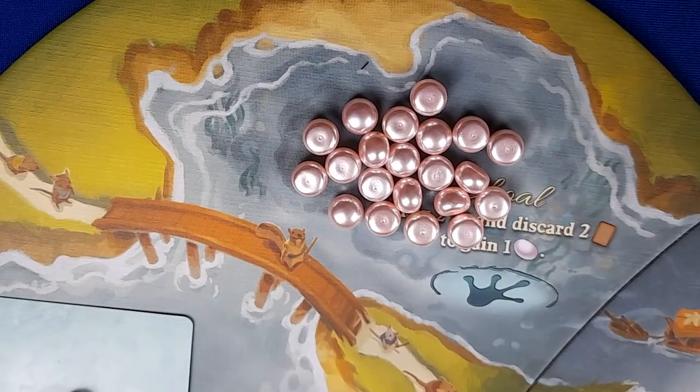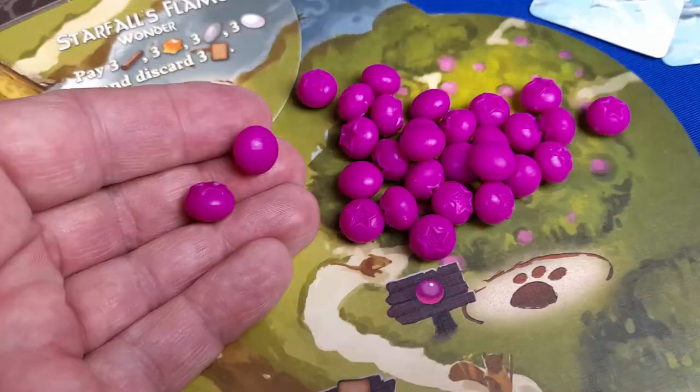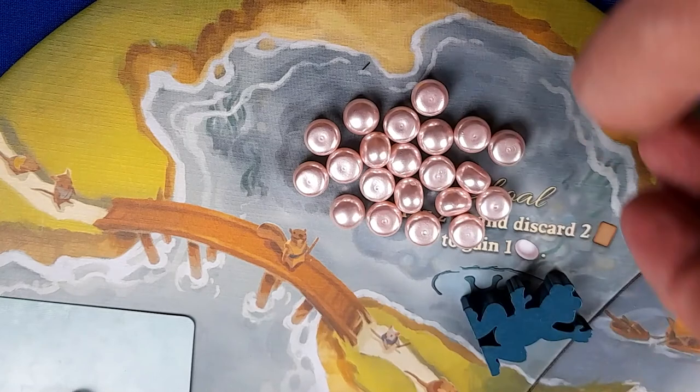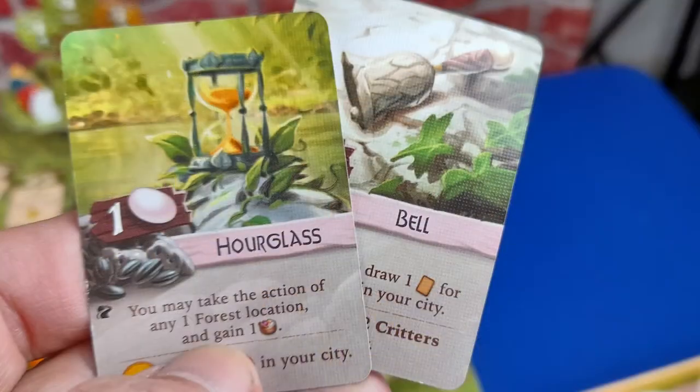Another option is to visit the shoal. Here, the player needs to pay two of any resource and discard two cards in order to collect a pearl. When it comes to playing a card, players can also choose to play one of their adornment cards.